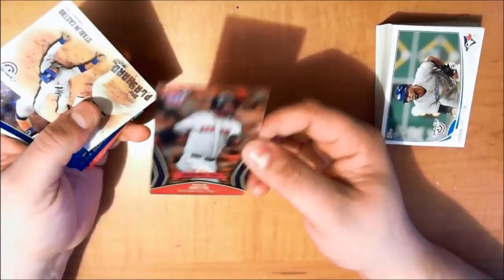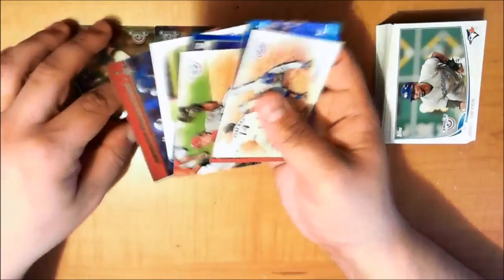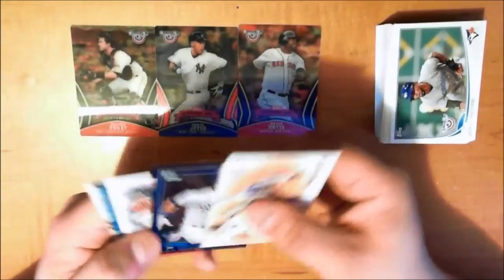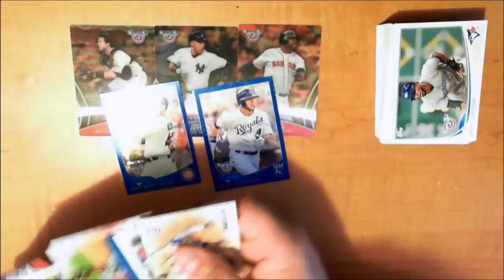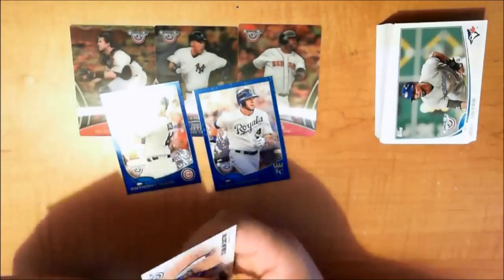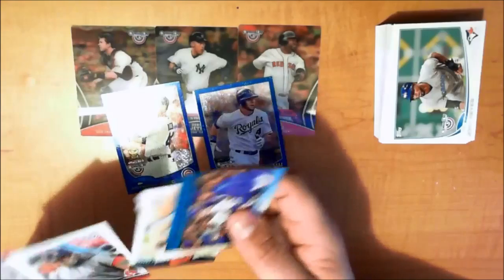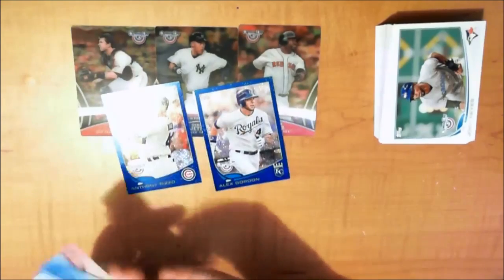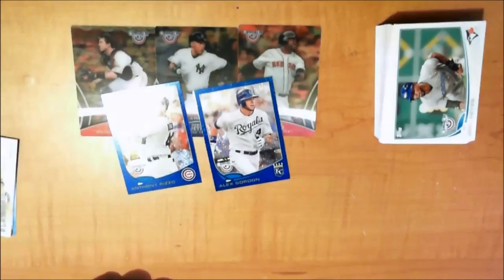Pretty impressed by some of the stuff I got. I really like these Opening Day Stars cards that have the little three-dimensionalness to them. I got three of those — David Ortiz, Derek Jeter, and Buster Posey. I really like these blue cards I got of Anthony Rizzo and Alex Gordon — those are pretty sweet. Let me know if you like this video, because if you do, I will be sure to get some more boxes and do some more of this. Because this was pretty awesome and I actually had a lot of fun. Thanks for watching — we'll see you next time.